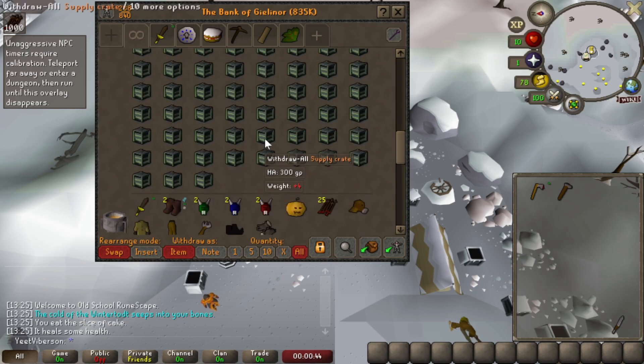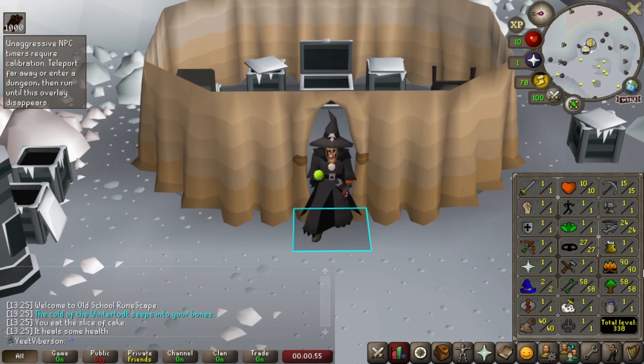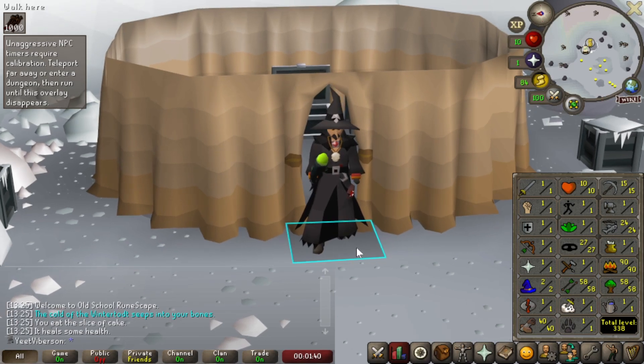I died again, but as you can see quite a collection of crates. Running low on cakes, going to have to head back to thieve more. As for stats: 90 firemaking, 58 woodcutting, 58 fletching, and 40 construction. I've been doing every five levels check-in, but I think I'm going to switch to every two because the levels are getting further in between. Still going strong, still enjoying this. I'm pretty sure I'm just going to go to 99. I calculated about 30 more hours of Wintertodt — it'll be a while, but I'll get it done and then we'll move on.